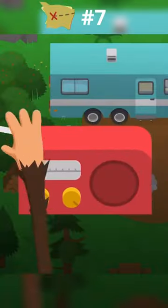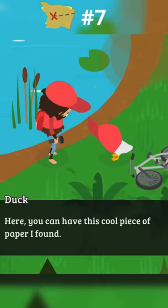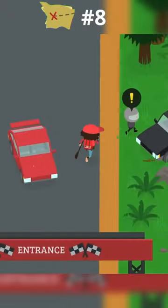For piece number seven, you want to head up to the RV park. You want to mess with this guy's radio, run inside, grab the hat, and take it to this Doug. Once you do, he will give you the seventh piece of the treasure map.